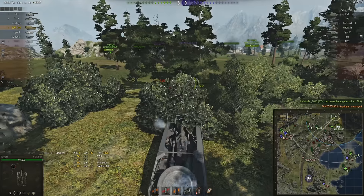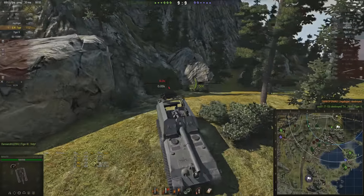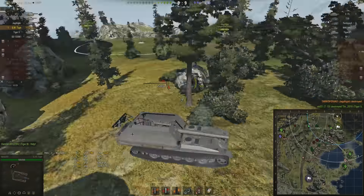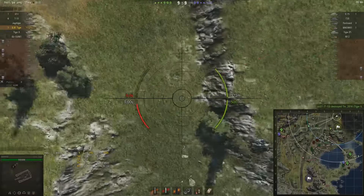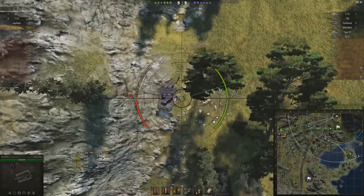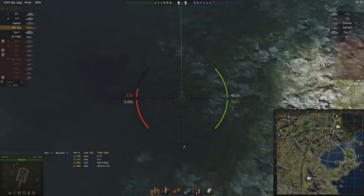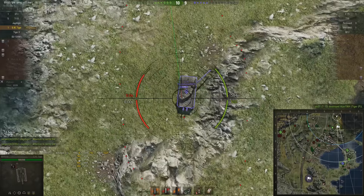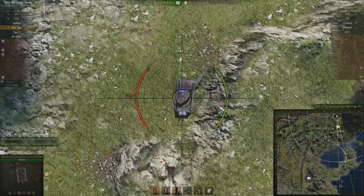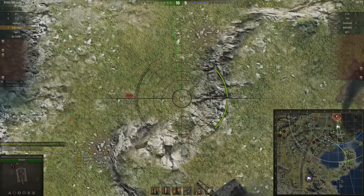RNG willing — there we go, it's a good hit and his first kill! He's probably done around 4,000 damage at this point, which is okay — pretty average. But to have that be his first kill, having had to wait just over five minutes — that was kind of unlucky. That's just how it goes with artillery sometimes; the RNG just isn't quite with you. But he has got that first kill, and that's an extra bit of XP at the end of the game.